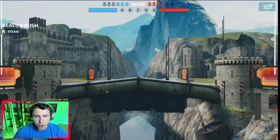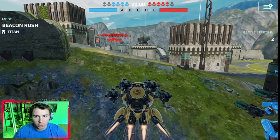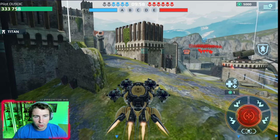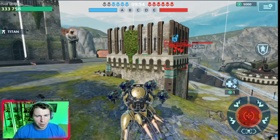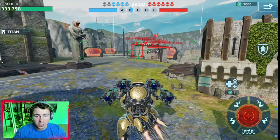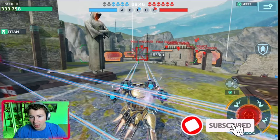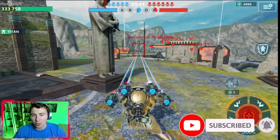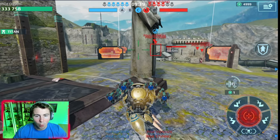Okay, here we are. First map, first game. Here we go. Let's try them out on the Capri. This is the light version of the weapon first — there's a light, medium, and heavy weapon. And this is one weapon where I actually remember even when I started playing the game in like 2014, 2015. That's a lot of damage. That's a lot of damage.